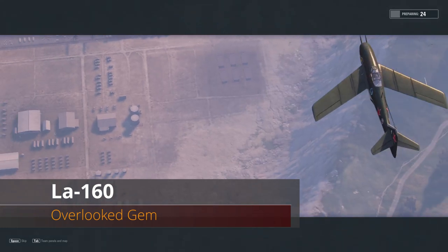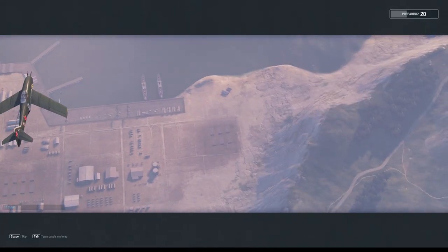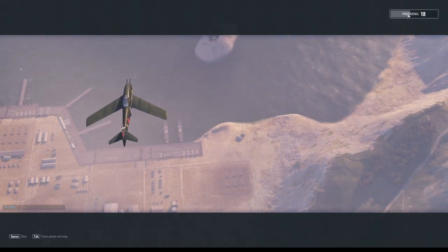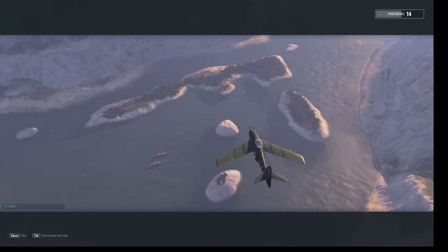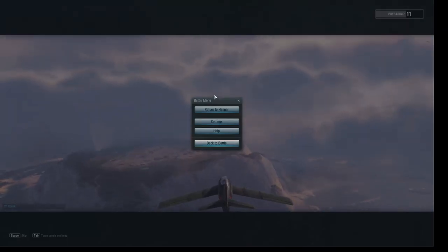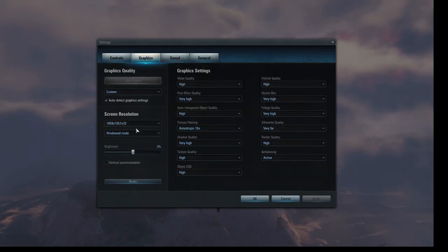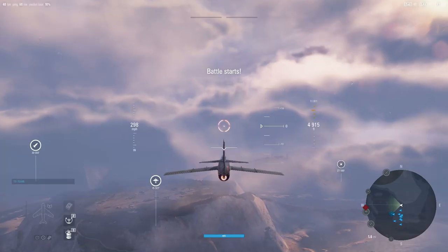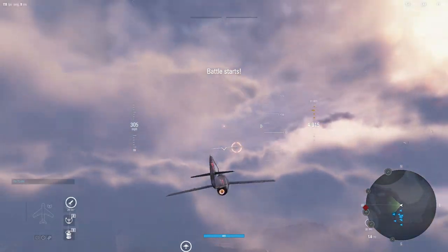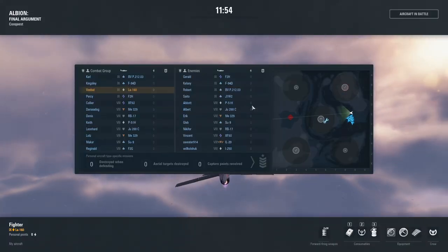Hey guys, V-Bad here with another V-Place. We're going to be taking out the LA-160. We're getting weird visual glitches — this thing doesn't want to behave. Anyways, the LA-160 is going to be a tier 9 Russian aircraft coming off of the Lavochkin line, and I actually really like the Lavochkin line.